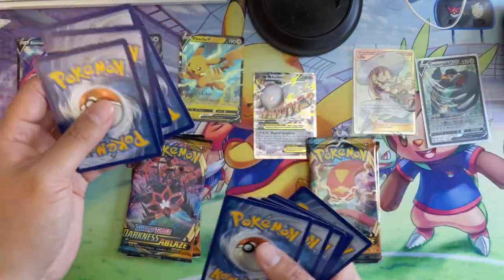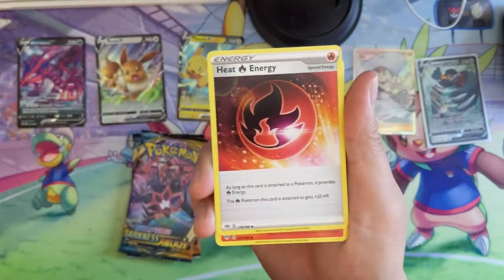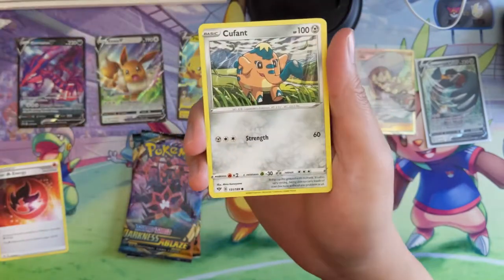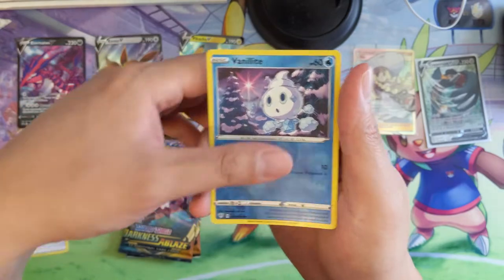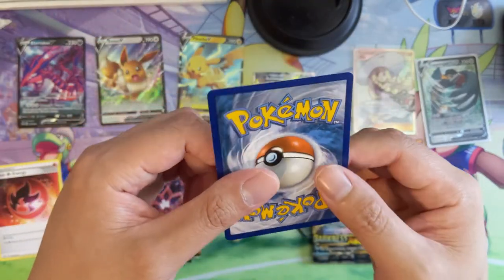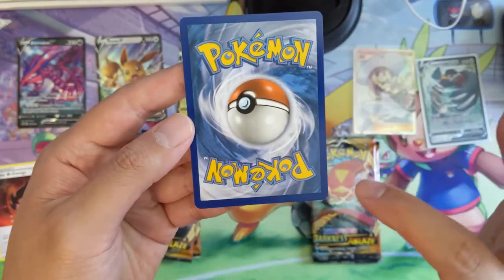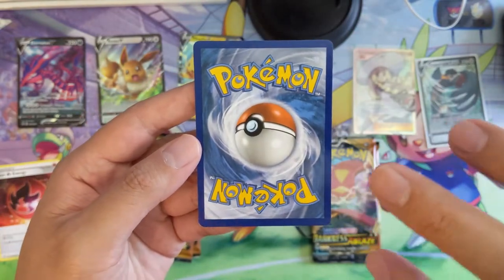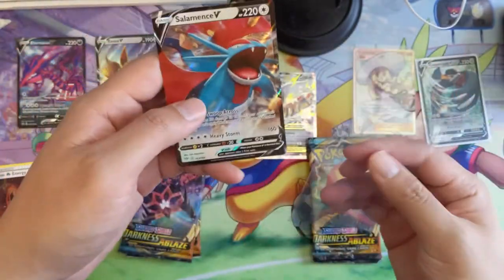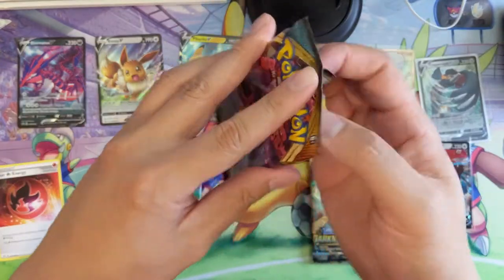We are on to Darkness Ablaze. So far out of 15 packs we got three hits — not bad. There's a lot of good stuff to hit in here. Salamence V! There we go — four hits out of 15 packs is not too shabby. I feel like once again the margins feel properly spaced but the picture is rotated ever so slightly. Can't say I'm super eager to get this graded, but we'll put it in a sleeve just in case. We've got four packs remaining.